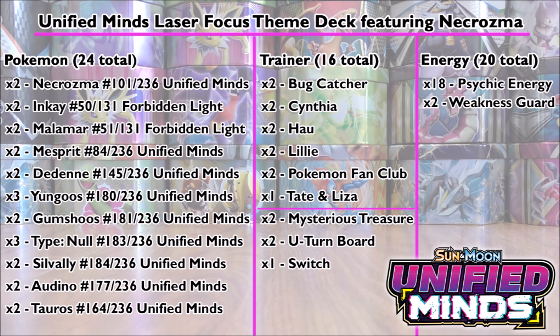Malamar is one of the best energy acceleration engines in today's standard format. The general strategy with this deck is pretty straightforward. Necrozma is going to be the primary attacker doing up to 160 damage per turn. You want to get both Malamar set up on your bench so you can accelerate energy into play. Silvally would be a great attacker if your opponent knocks out one of your Pokemon, and could do 180 damage in one turn if they knock out a Tag Team GX.